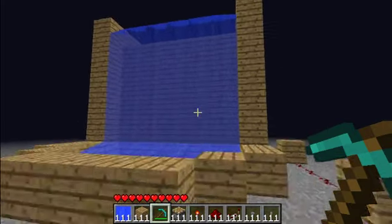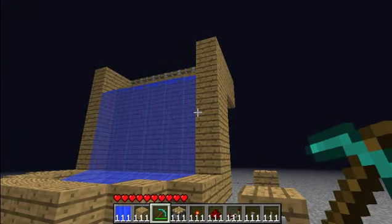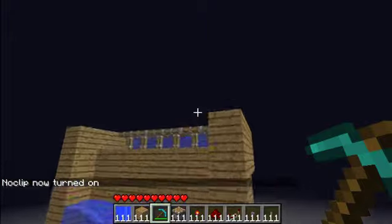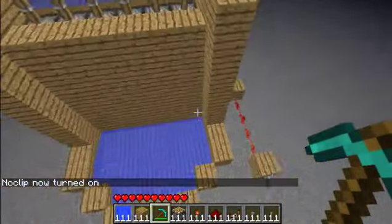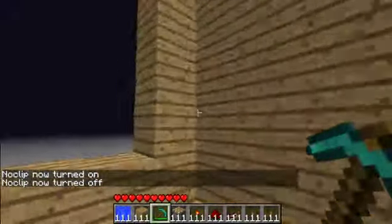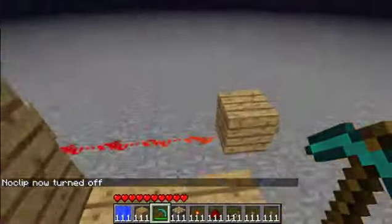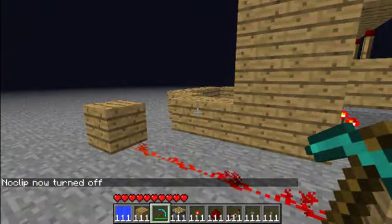So we got a waterfall, and we got a lever — click it, and then the waterfall stops. Because if we go up here, pistons will extend and hold back the water. And then we can go in here, and you can fix up the stuff, clean up all the wood — because, you know, waterfalls are all made of wood, we all know that.